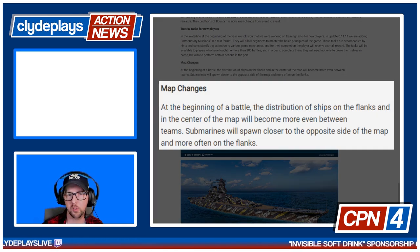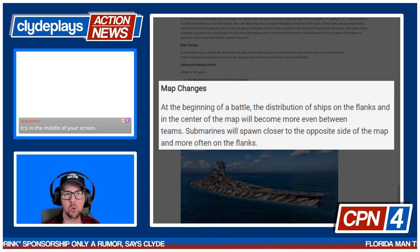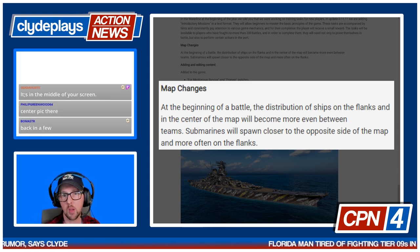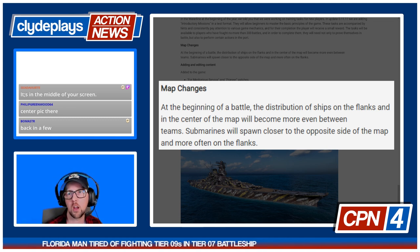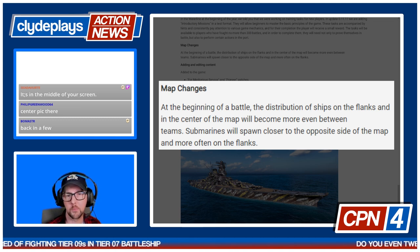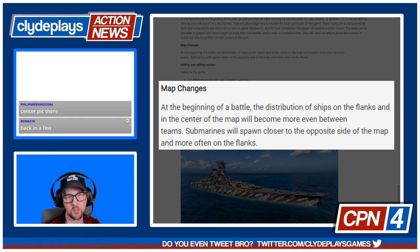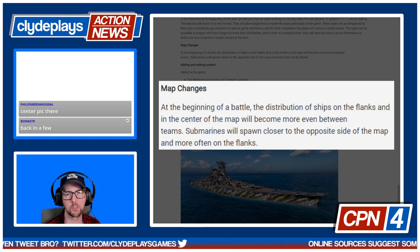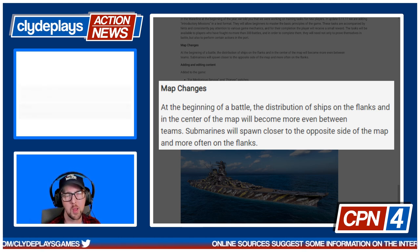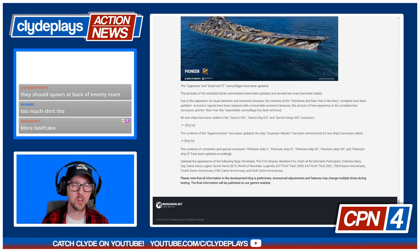Map changes: at the beginning of battle, the distribution of ships on flanks and in the center will be more even between teams. Submarines will spawn closer to the opposite side of the map and more often on the flanks. This is something I talked about a long time ago — submarines would be more interesting if they spawned closer to the enemy. This might get sub players into trouble, but it might also let them get into the battle around the same time as ships that can shoot longer distances.